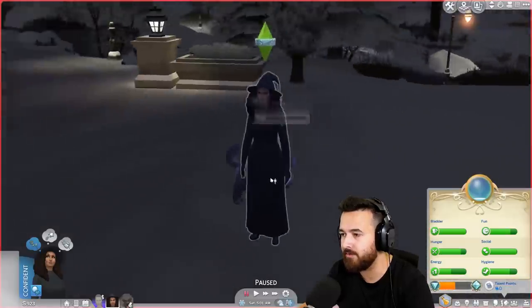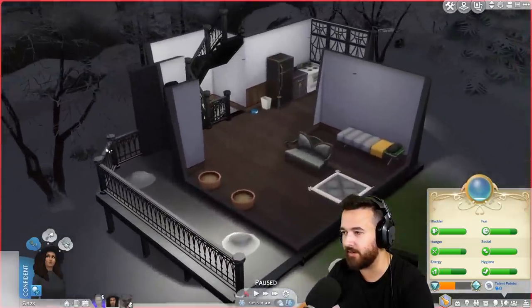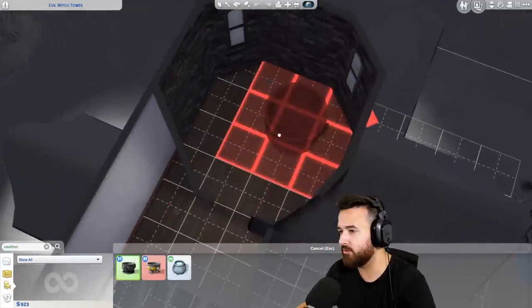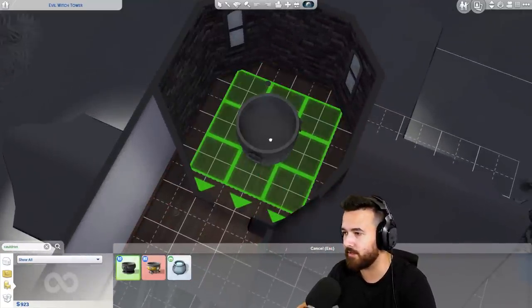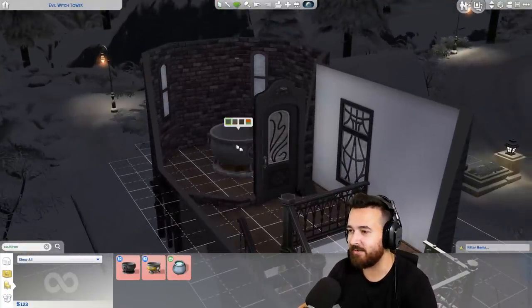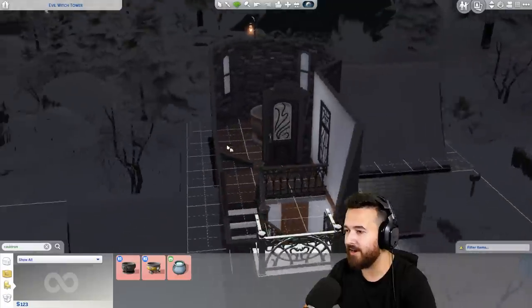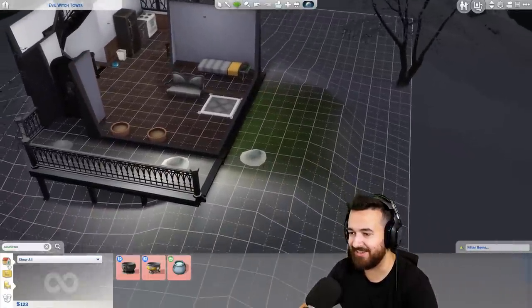Oh my god. What? Are you sick? No wait, it's just the lighting. I thought you looked sick. No, I think you're fine. Okay, so a cauldron is 800 bucks. We'll put it up in our cauldron room. Which doesn't technically fit, but we'll do a bit of move objects. There we go. That's fine. That looks great! Can we change the color? Ooh, black cauldron? I almost kind of want to have it in the kitchen, just like in the middle, but obviously we don't have room.